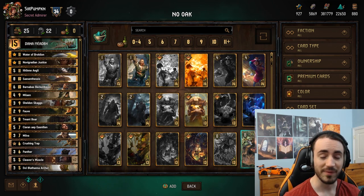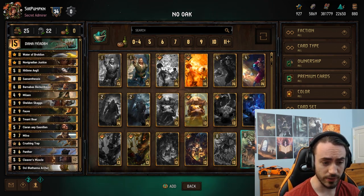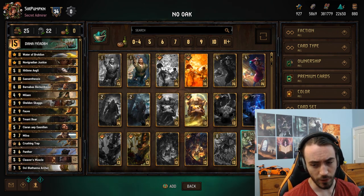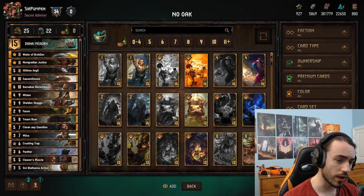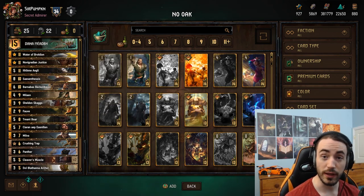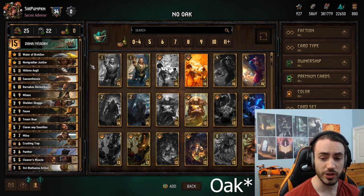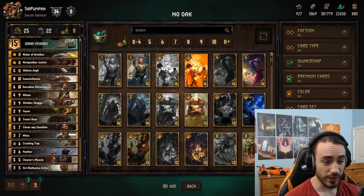This list hits 11, so you can pull out Justice, Ithlin, Dragon, or Barnabas. The idea is instead of Oak, we get to play both packages. The two packages are: Ithlin and Skaggs, and Fob plus Water. Typically you cannot play both of them if you play Skaggs because they're both 20 provisions and Skaggs is a pretty hefty card.